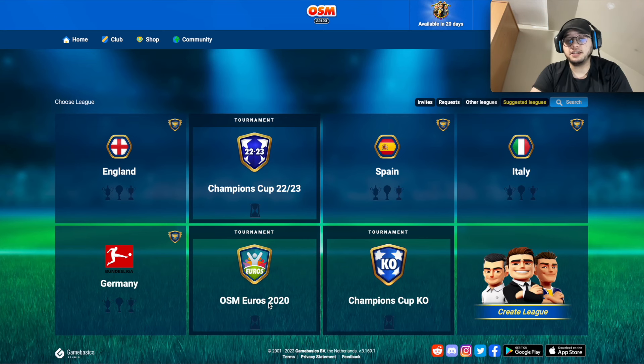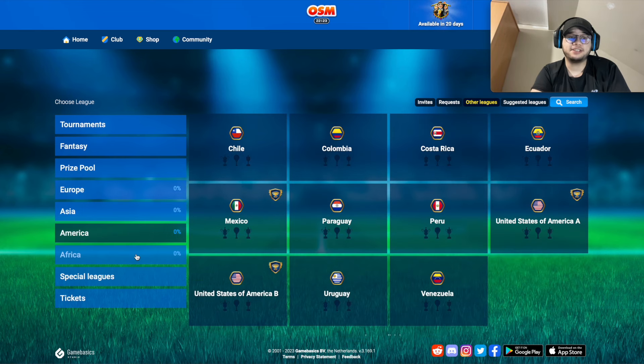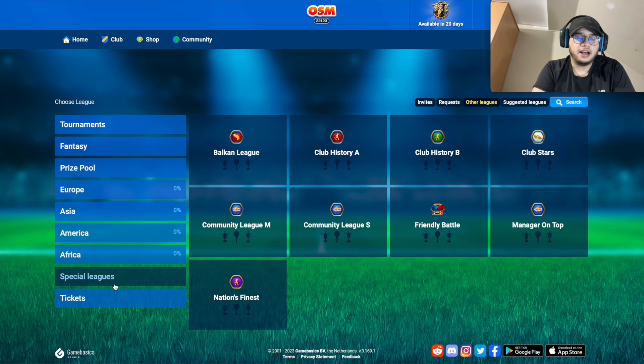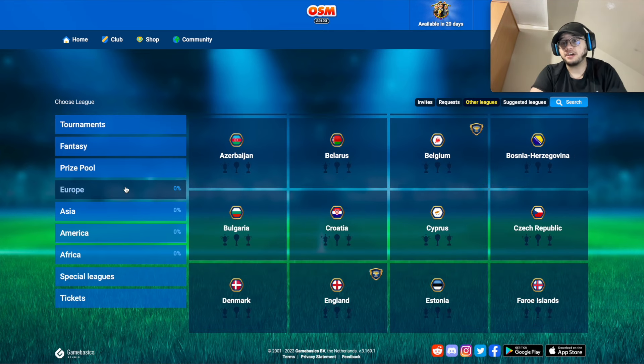In the menu you can see the most popular leagues: England, the Champions League equivalent, the Spanish league, Italian league, German league. There's also a kind of Euro Cup from 2020, and other leagues like Albanian and all global leagues — Asian leagues, American leagues, African leagues, and special non-real leagues. You also have tournaments like the Africa Champions, Asian Champions, and many more. It's a really good game that I recommend one hundred percent.